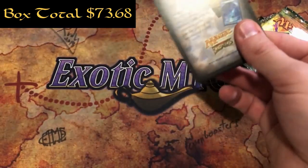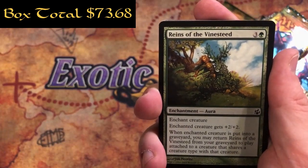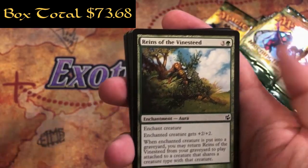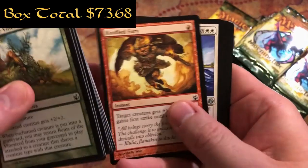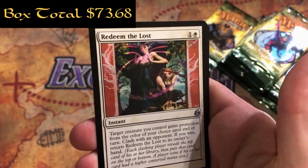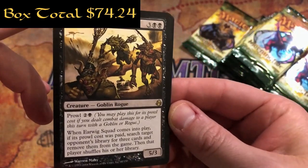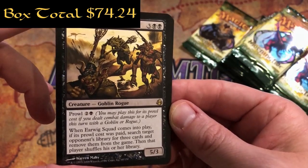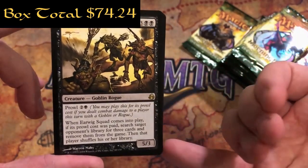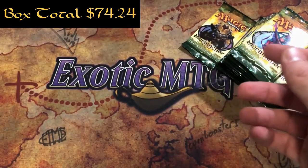Our third episode of Case of the Mondays had two Mythics back-to-back - it was the 8th pack and 9th pack and they were the same Mythic Rare, so anything could happen in MTG openings. Pack 11: Swell of Courage, Veterans Armaments, another Redeem the Lost, and an Earwig Squad. Those dudes are all up in those ears - 3 and 2 black for a 5/3, they have Prowl, you can pay 2 and a black. When Earwig Squad comes into play, if its Prowl cost was paid, search target opponent's library for 3 cards and remove them from the game. You have to pay both costs to hit that effect.